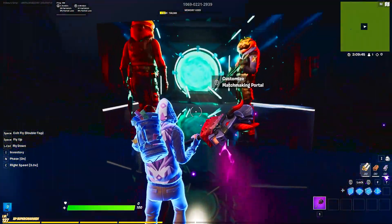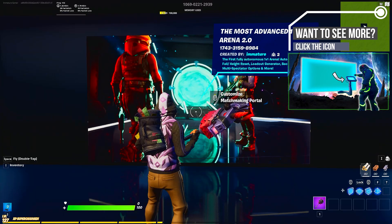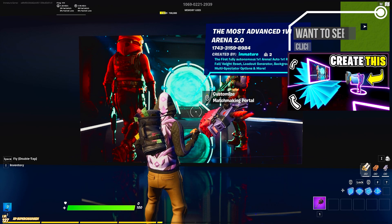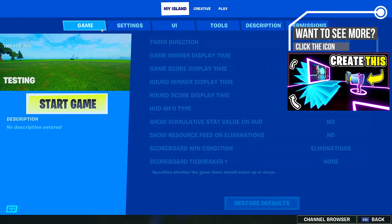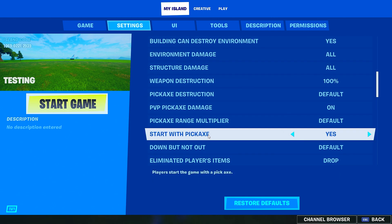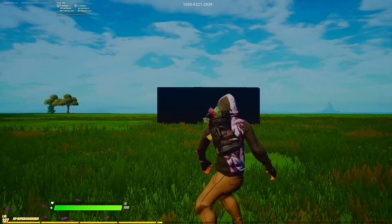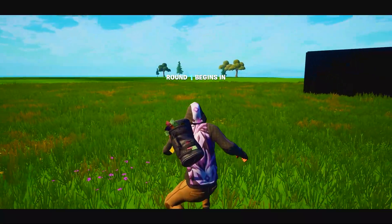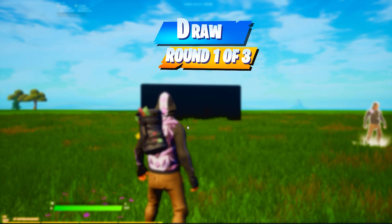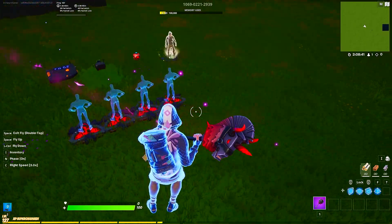I also made a matchmaking tutorial covering everything on how to use the matchmaking device, and another tutorial on how to randomize matchmaking portals and make a cool user interface — go check those out if you want to learn more. The last new thing in this update is the Start With Pickaxe setting. You can now start the game with no pickaxe — perfect for adventure maps or death run maps. You'll see there's no pickaxe in hand, and you can zoom in and everything.